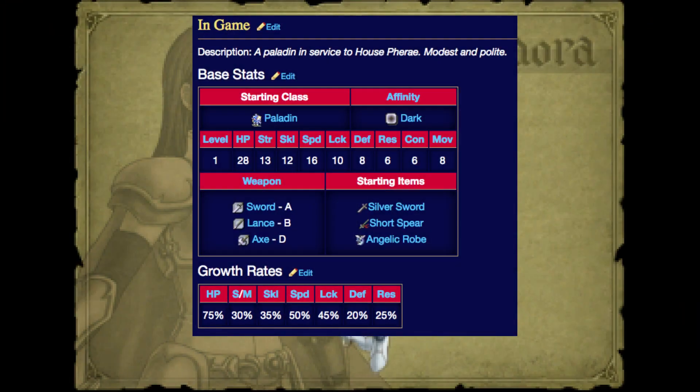A lot of players claim Isadora is bad because of her low constitution, leading to her being slow despite her high speed stat. However, this isn't exactly the case. Like I said, she will double most enemies in her joining chapter. Her con is 6 and the Silver Sword only weighs 8, so she only gets hindered by 2, and this can easily be fixed by a body ring if it even really matters.